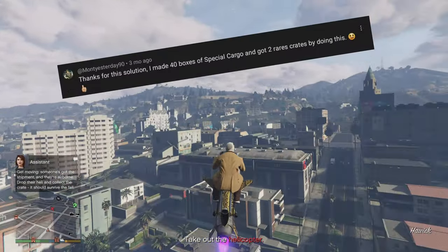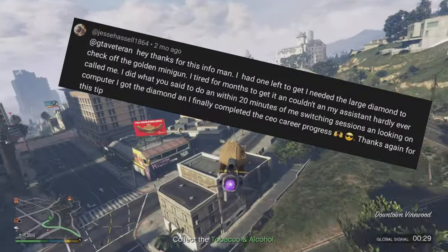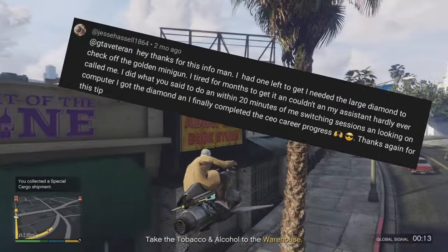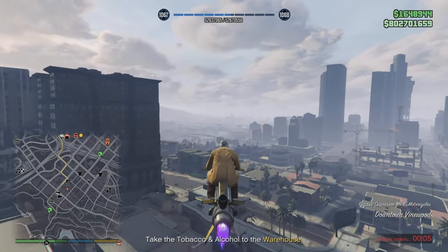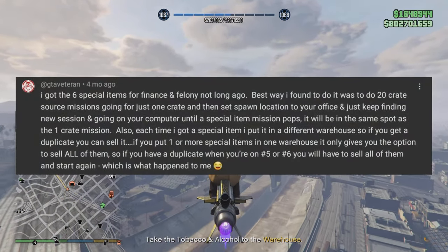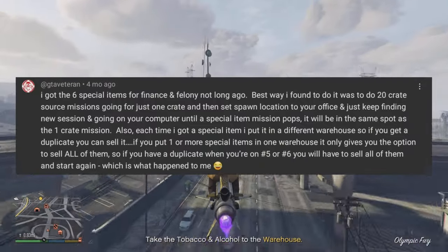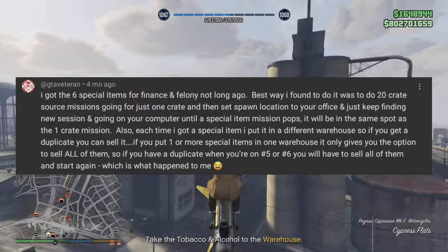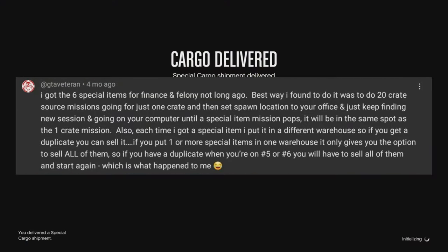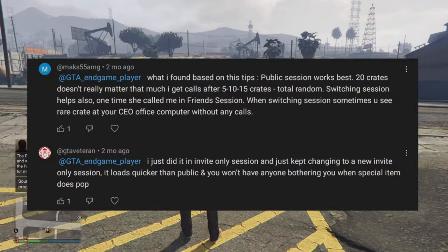Now, there is a method that has worked for a few people I know of who couldn't sleep at night until they got these rare crates. Shout out to GTAVetron for the comment on one of my videos explaining what he did: he did 20 sourcing crate missions, and these were one-crate missions. So when you source a crate, you can choose one, two, or three crates — he sourced one crate and did it 20 times. Then he found a new invite-only session, spawned at the office, went to his computer, and hopefully the special rare crate mission spawns on the computer replacing the one-crate option.